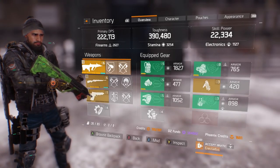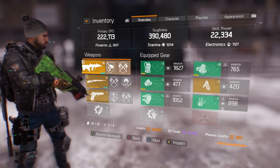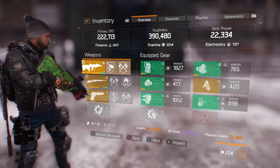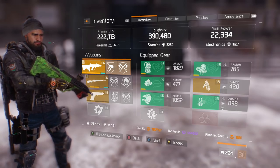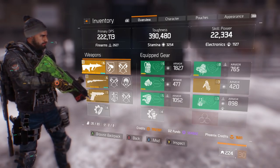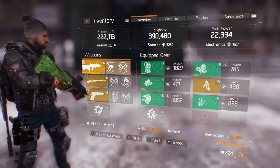What's up guys and welcome to the Division video a lot of you have been waiting for. This is my 1.2 PvP build guide slash overview. I'm rocking 222,000 DPS, 390k toughness, 22k skill power — three Striker, two Century, Savage gloves, AUG, M44.